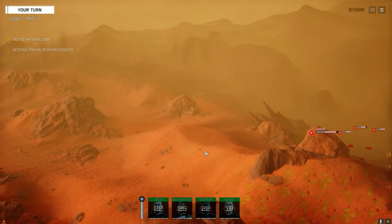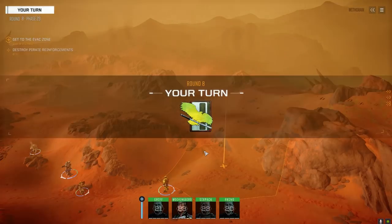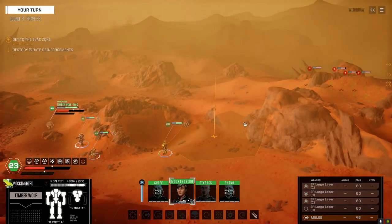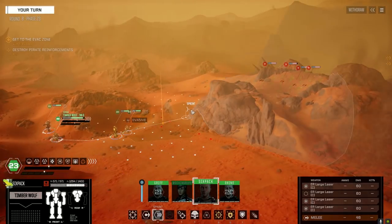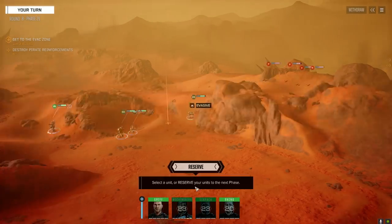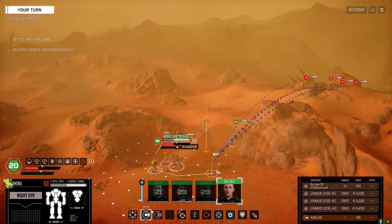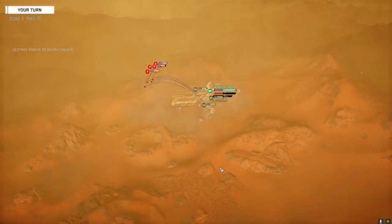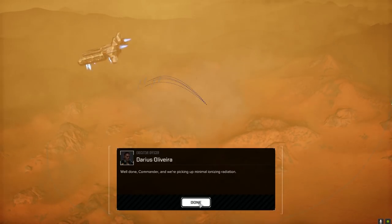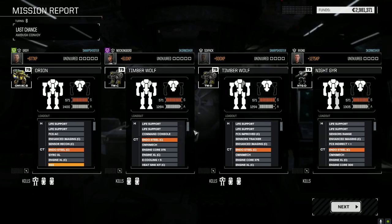Wish we got experience for the amount of damage we did. I think we can all get out. Moving as fast as we can — let's get out of here. Nicely done! Money in the bank. It's a really good thing I didn't go full salvage on that mission — we would have gotten crap out of it. Let's see what we did get; the Timberwolf did take a big hit there.